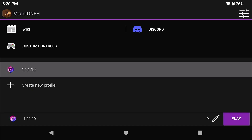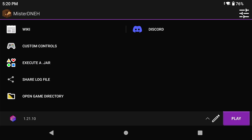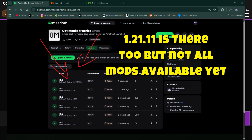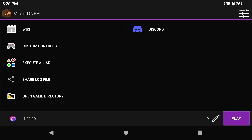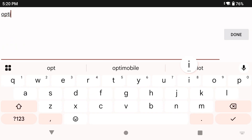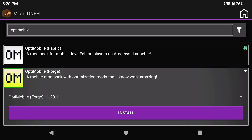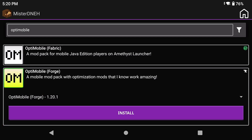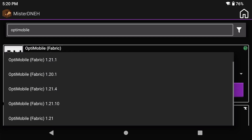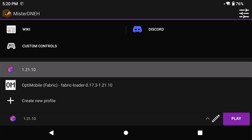Now, we're going to play on version 1.21.10. I know 1.21.1 came out today, but we're not doing that one because not all mods are readily available yet. OptIMobile is on the Modrinth website. Go to your mod pack profile, type 'OptIMobile' in the search bar, and you'll see OptIMobile Fabric. Don't install the Forge version unless you're using Forge — that's only for Embedium. Just install the 1.21.10 version and click install.